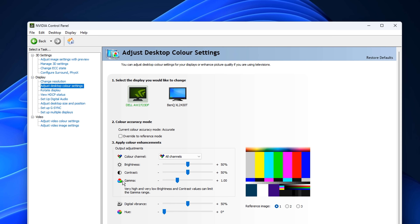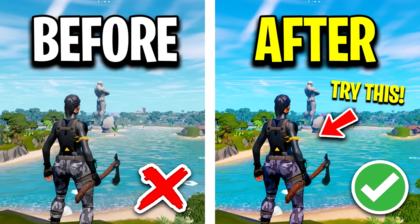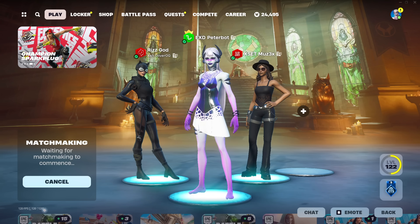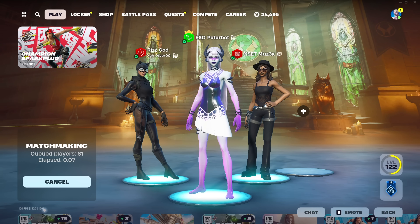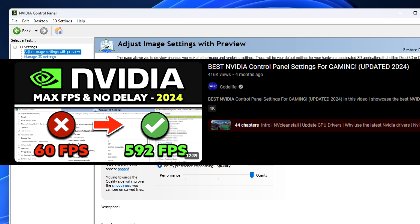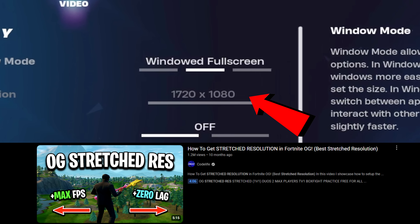Next we've got Peterbot's NVIDIA settings, where he recently revealed he uses digital vibrance — not on the default, but set to 75, which greatly increases the vibrance in-game so colours really pop. Here is proof of him actually using it. For the rest of his NVIDIA 3D settings, it's possible he has optimised them to get more FPS. He would also have customised the adjust desktop size and position setting when using stretched resolution.